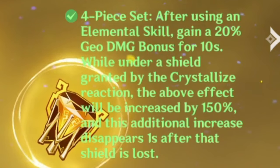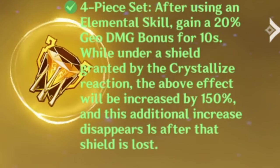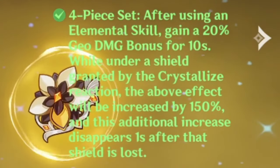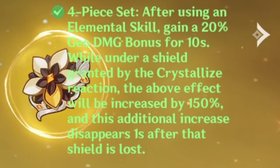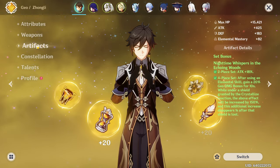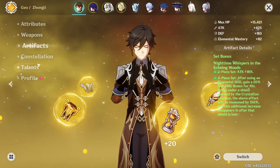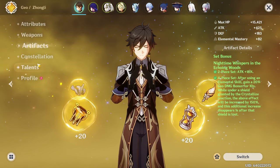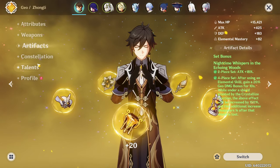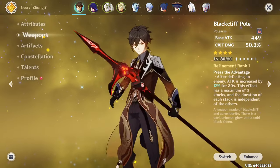The four-piece bonus is: after using an elemental skill, you gain a 20% Geo damage bonus for 10 seconds. While under a shield granted by a Crystallize reaction, that effect is increased by 150%, and this additional increase disappears one second after the shield is lost. That does sound pretty crazy, but I did test it a little bit already. It is kind of tedious because on some enemies it's hard to generate that reaction, and the shield isn't very strong.